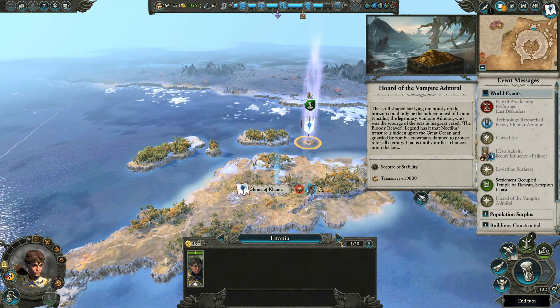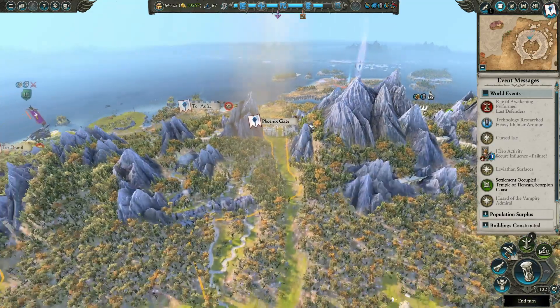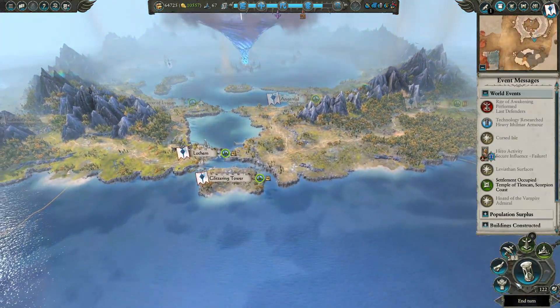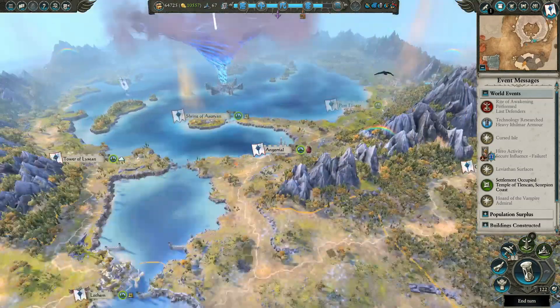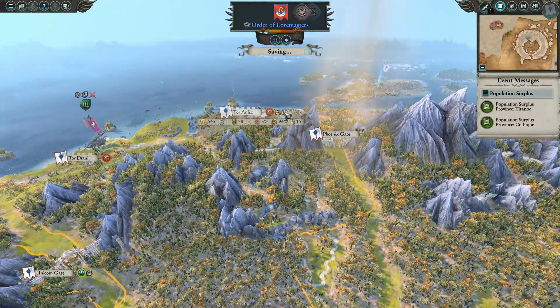A Scepter of Stability — not really that useful, but not bad. It's not giving us any notifications so we'll go ahead and end the turn.